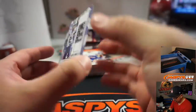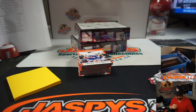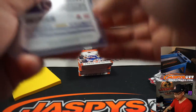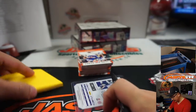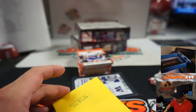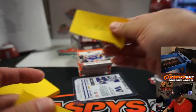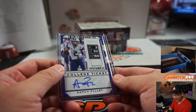We got Aaron Fuller, college ticket autograph. The penmanship overall in this draft class has been pretty good overall, at least compared to last year's. Undrafted free agent, picked up by the Seahawks — wide receiver for the Seahawks. That'll be for Seattle.